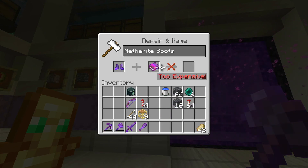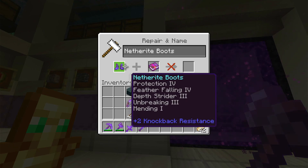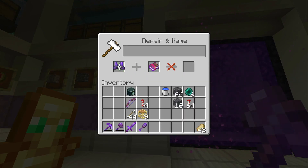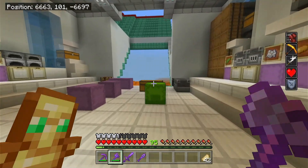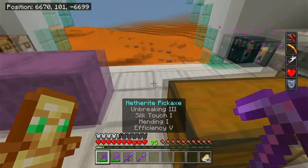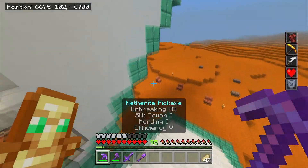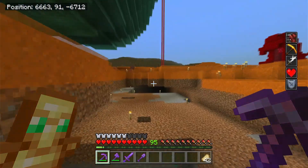It turns out I cannot put Soul Speed on my boots. It turns out I'm probably going to have to remake my boots because for some reason Soul Speed 3 is too expensive. Well, that kind of puts a cog in the plans for today, but oh well, we'll keep on moving forward. I'm going to go ahead and clear out that area we were talking about down below and get that down to level 20, because I think that's a reasonable enough size for a sugar cane farm — 69 blocks high.